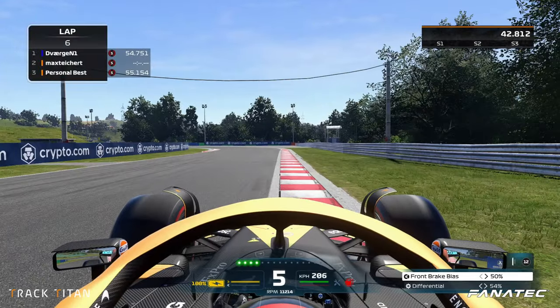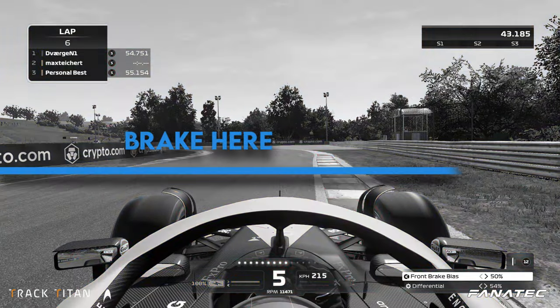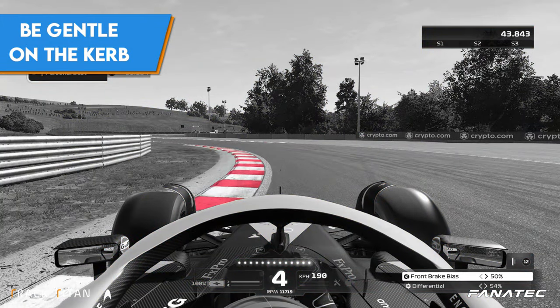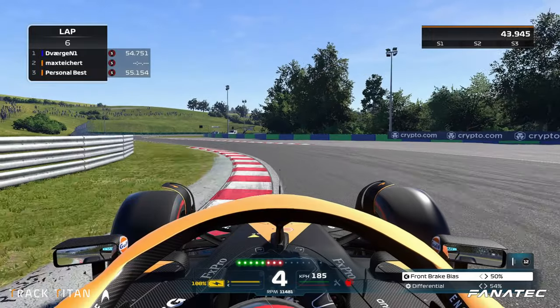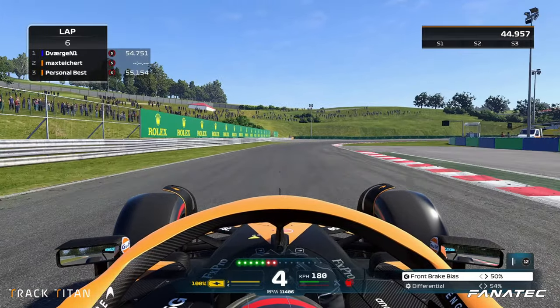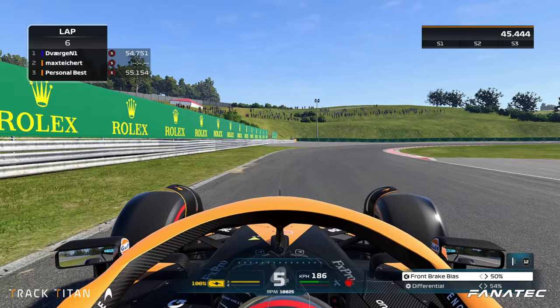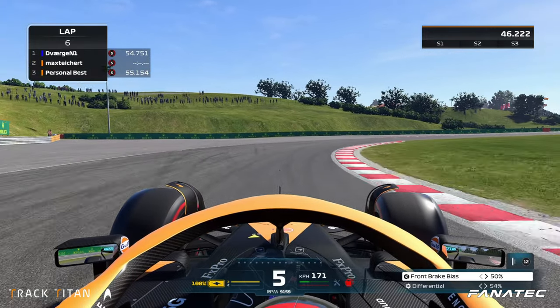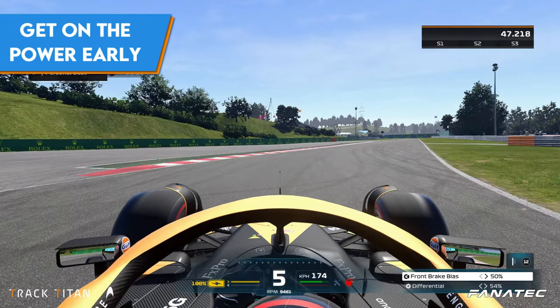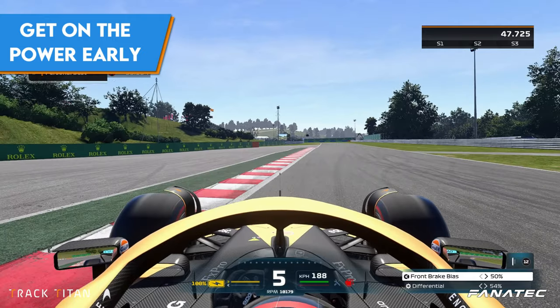Running over the outside curbing, we dab on the brake shortly after the 50 meter mark and steer the car into turn eight. Shifting down to fourth, we clip the apex curb a little bit — not too much to avoid spinning — sticking to the left to set us up for a good entry into turn nine. Shifting up to fifth gear, we take a wide line into turn nine, brushing past the inside curb and getting on the power early for a fast exit.